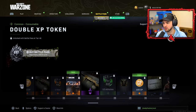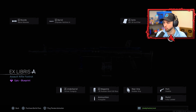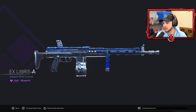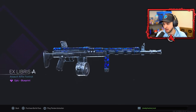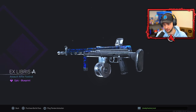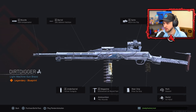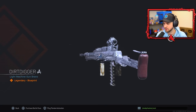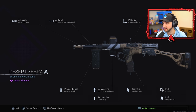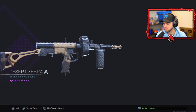Another MP40 gun variant and an urban skin looking very cool. There's what looks like a BAR variant — really nice with blue and chrome camos. There's also what I thought was an axe but is actually a weapon charm. A dirt digger light machine gun as well — this thing looks like it can go ham. They know how to make good-looking weapons, you've got to admit it.